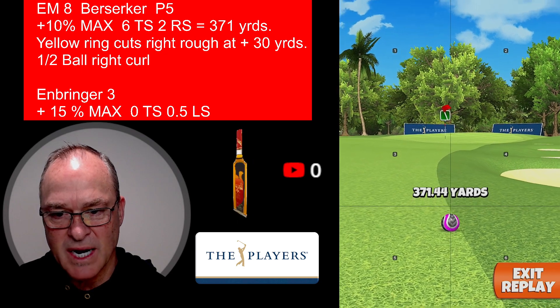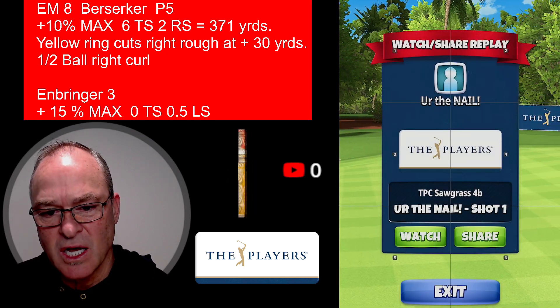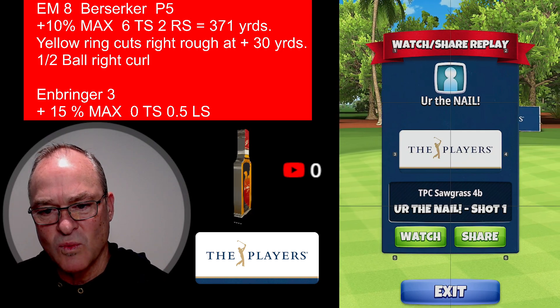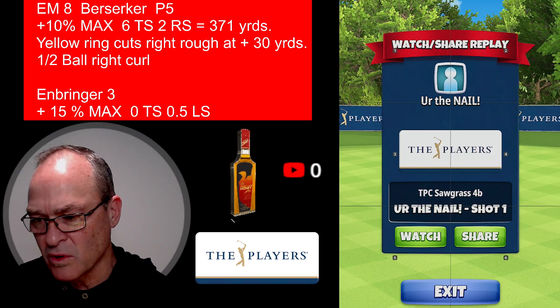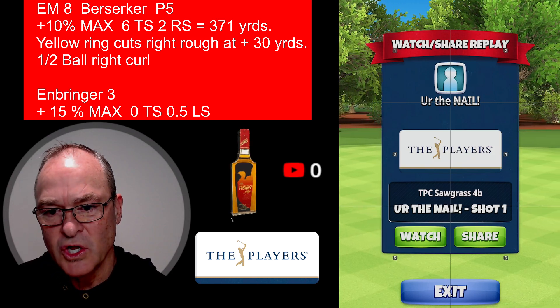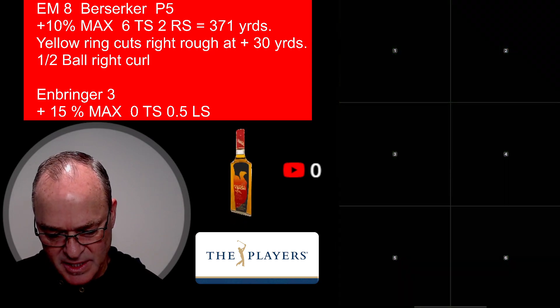Half ball right curl — and this is what happens: I clip that right there, it rolls through and barely rolls out to 371. So that 10 is going to push us up on our landing spot number one. I believe with a quarter to a half ball right curl you're going to be fine and roll out okay. Let's go ahead and watch the second shot.